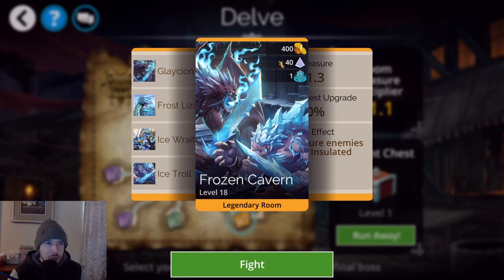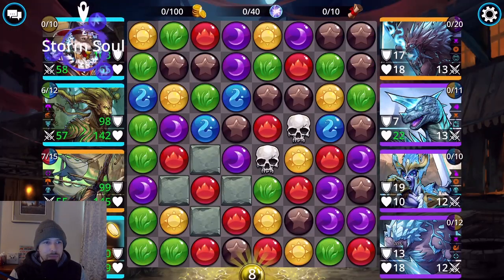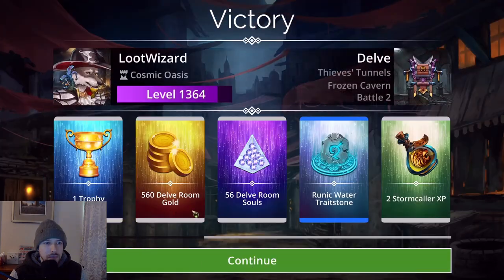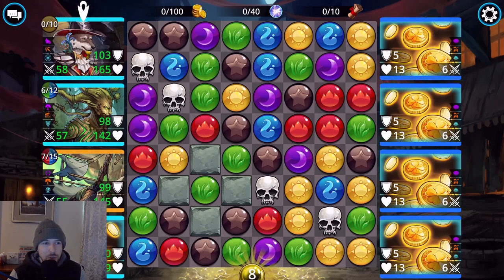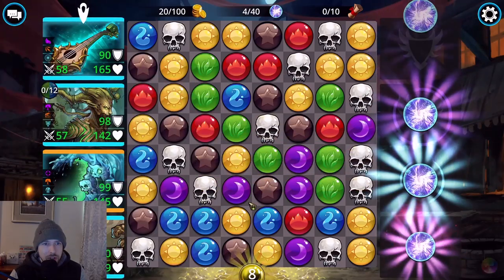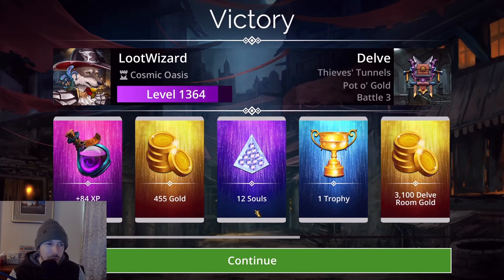For defeating this room I get 40 delve room souls, and with the Celestial Armor bonus that became 56 souls. The next room shows 1 soul but gives 2,000 gold. So besides souls this is also a good way to get extra gold early on — each room gives gold and then when you open the boss chest you have a chance for more gold as well as souls.